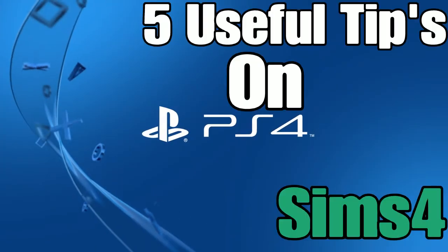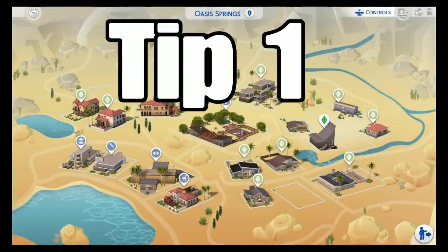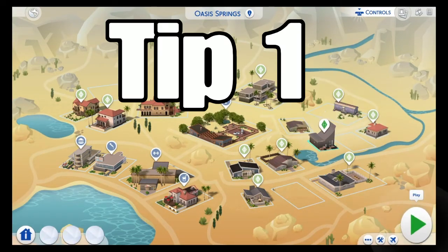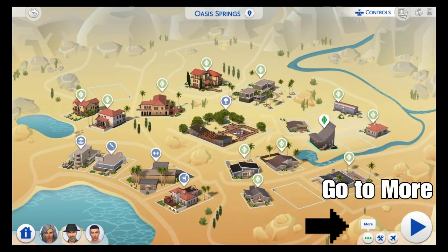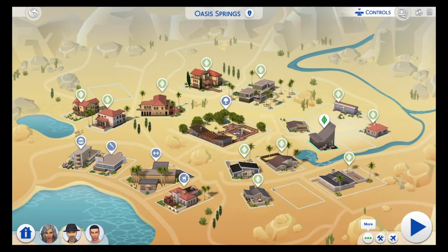What's up everybody, it's your boy Lord Gosun with tips for Sims 4. Tip number one: you can edit your home by going to More in the bottom right corner just before starting your game. You can manage your home, you can evict people from the home, and you can even move to another household.